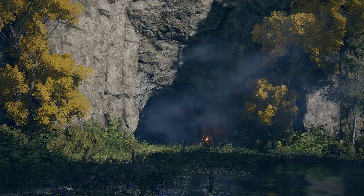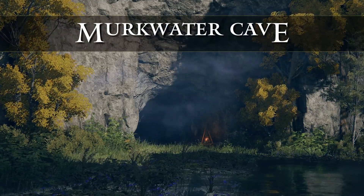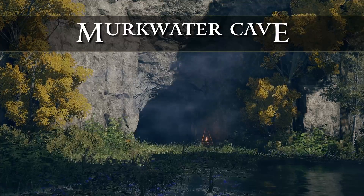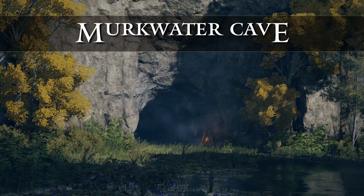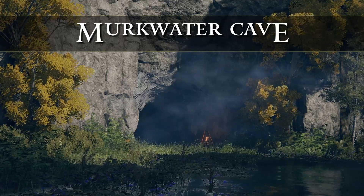Welcome back to another segment of the Elden Ring Guide. Today we're going to walk you through the Murkwater Cave and events in the surrounding area, show you how to defeat all the enemies and find all the items. If you find this video helpful please click the like button and consider subscribing for more videos like this.